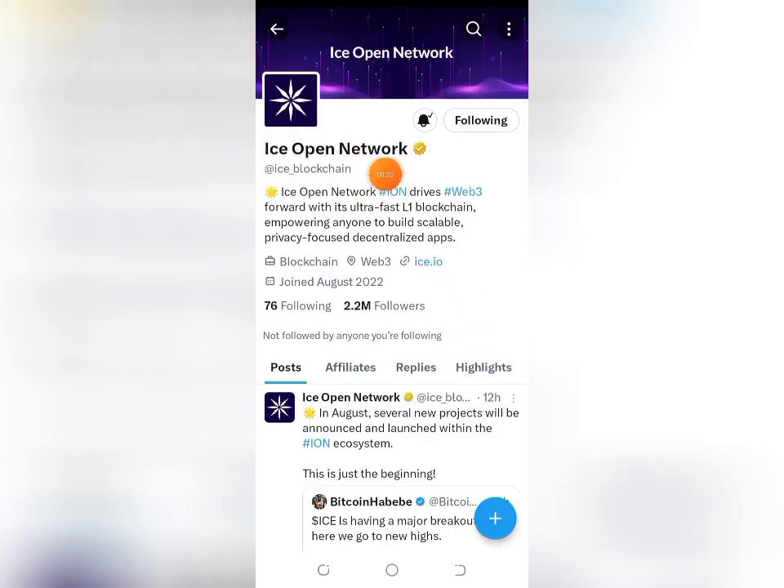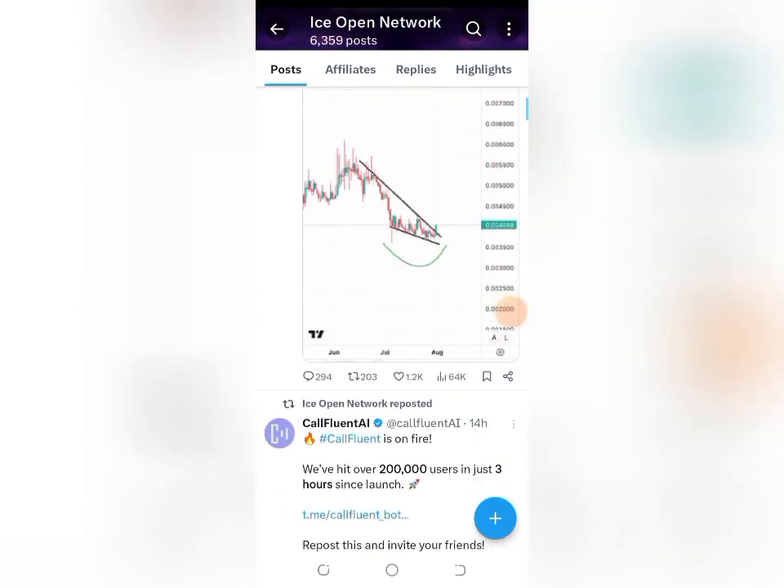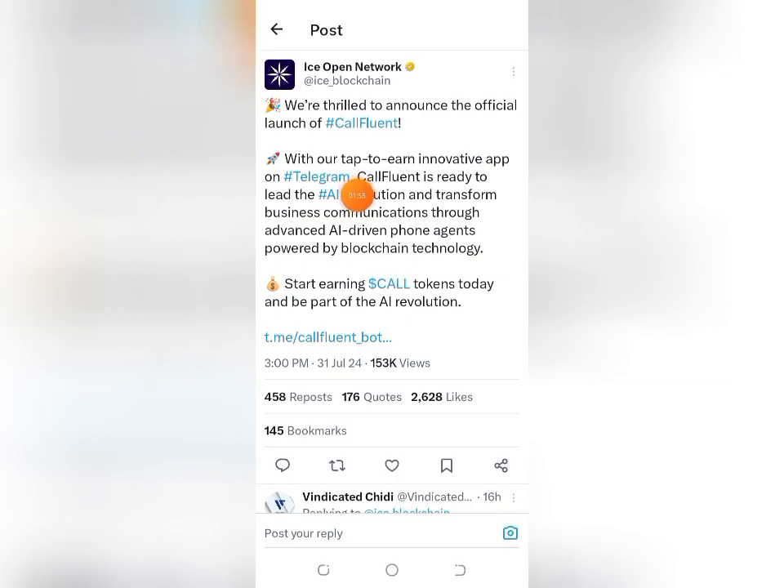The ICE Open Network has launched the second mining app on their blockchain — the ICE blockchain. The announcement was made on Telegram. You don't have to tap tap tap; you just click once every 24 hours to claim your COST token.